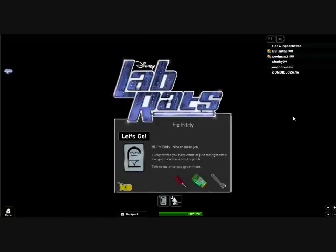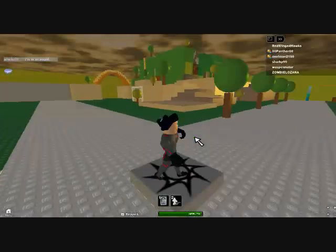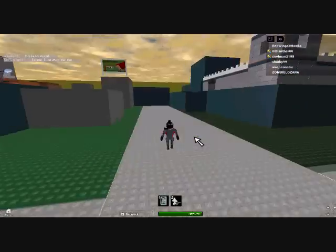Hey guys, it's Jeff here from Generation Gaming. I am on Roblox and I will be showing you the new scavenger hunt. It's actually very easy — as for lab rats, you get an okay hat. So you just hit let's go. I've already done this so I know exactly where everything is, so I will be showing you where it is.